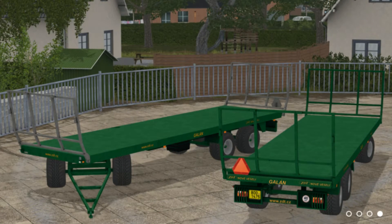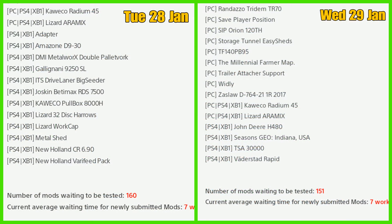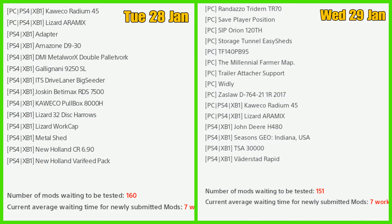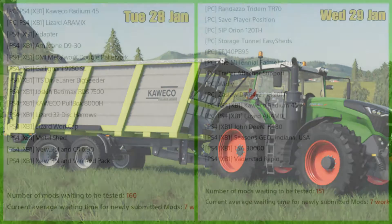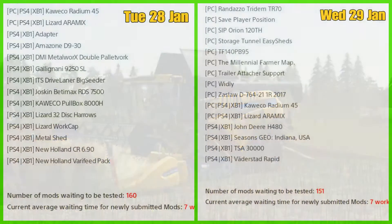And the ZDT PV15 Galan. Now for console mods in testing fails: Amazon D930, the DMI Metal Works Double Pallet Fork, the Gallon Galag Nanny 9250 SL, its Drive Liner, Big Cedar, Joskin Betamax RDS 7500, Kawaka Pull Box 8000H, Lizard 32 Dis, Lizard Work Cap, New Holland CR 690, New Holland Vary Feed. And that's it for failures — what a lot of failures!